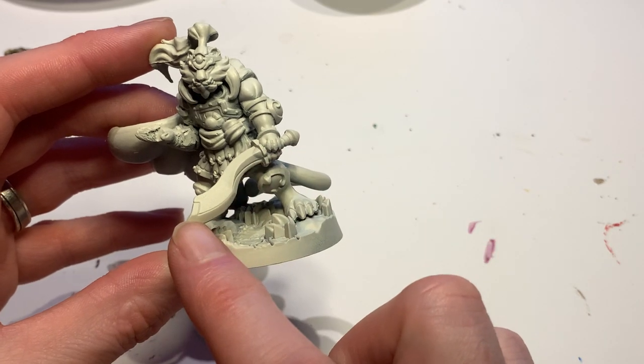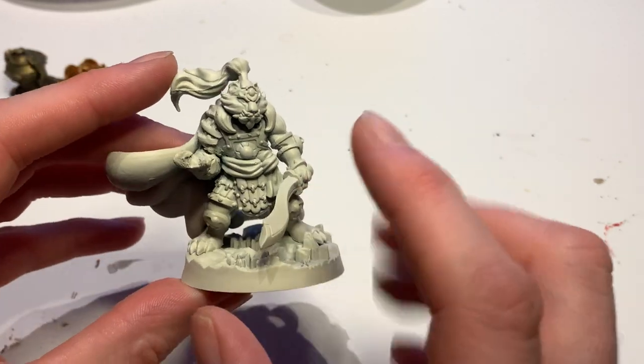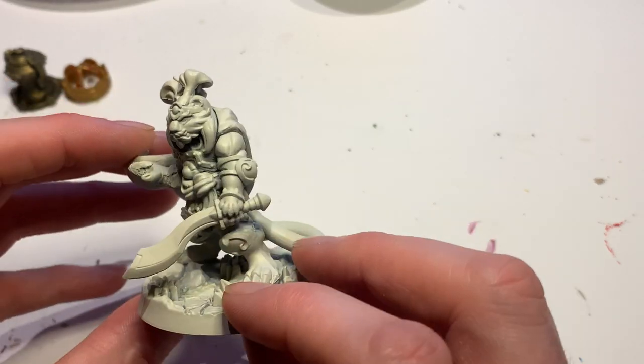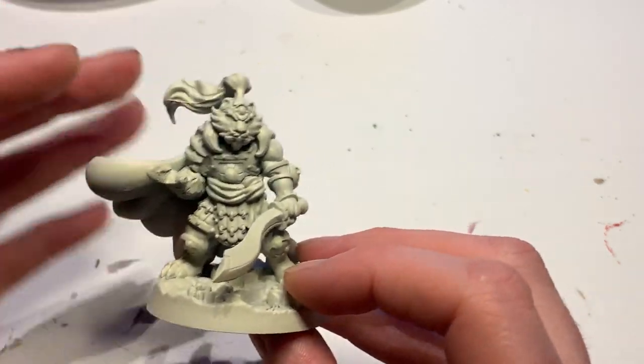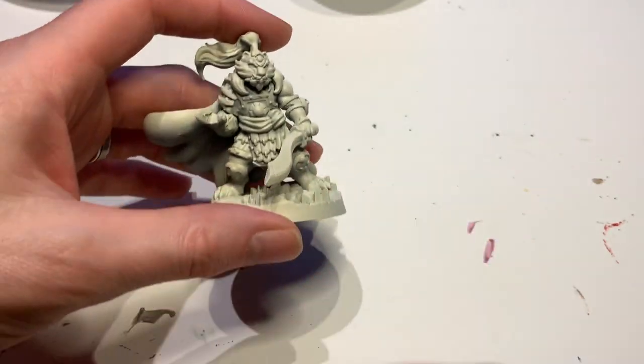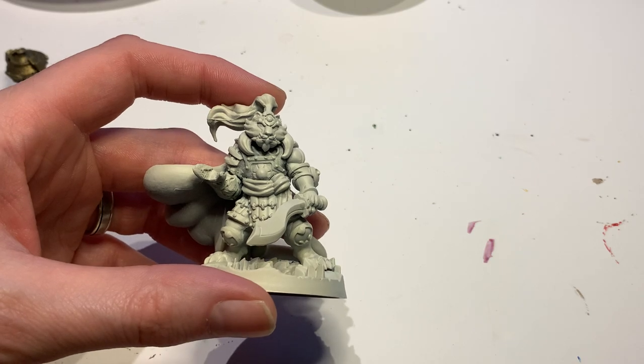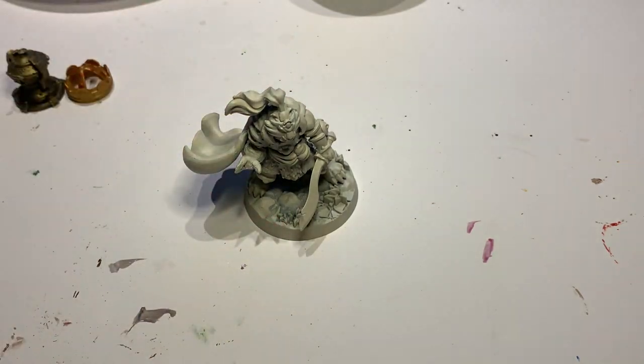I might get a bit of free rein on things he didn't specifically mention, like the sash around the front. We've got red, we've got white, so I'll figure out what color scheme to do the rest once I've painted those in. The white tiger actually makes this a lot easier than the normal Shuzhou - it's almost like an albino version of a normal Bengal tiger, which is the rare part of it.